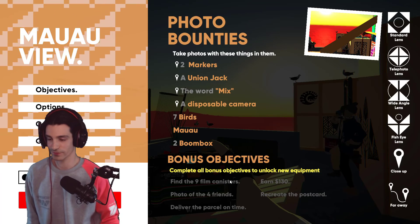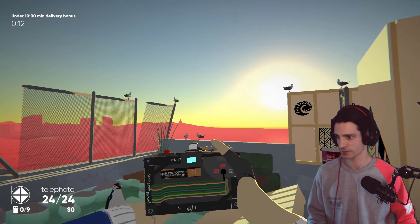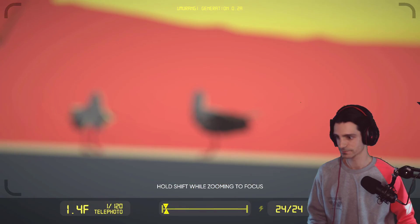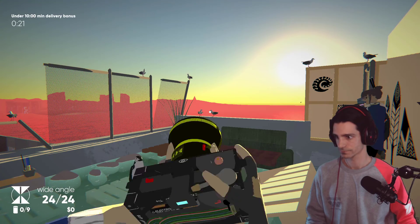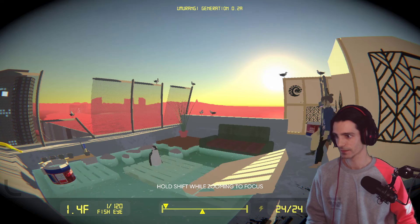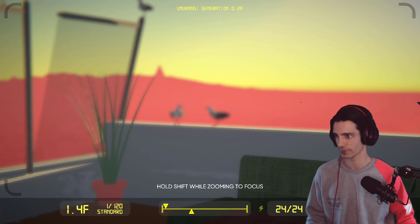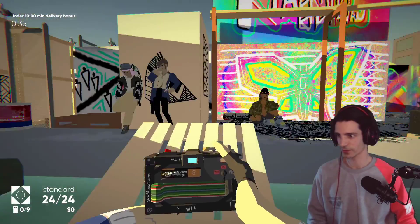So you always have this objective where you have to get a number of film canisters. We're just gonna go and do the first level together. So you have different objectives that you can change. You have a long distance one, a wide angle, a fisheye, and a regular one. That's what you start with. So let's go and do our objectives.